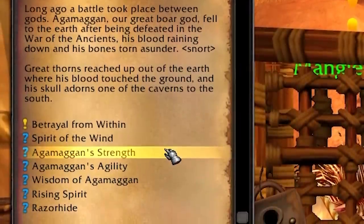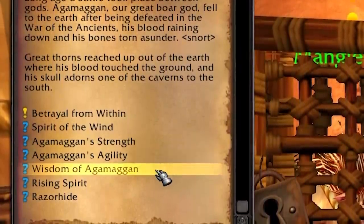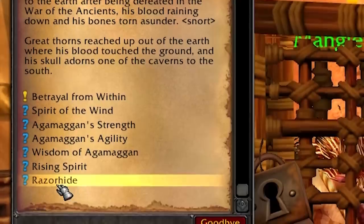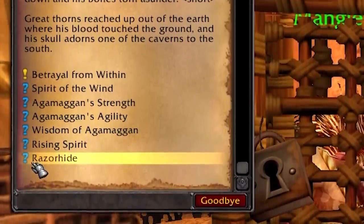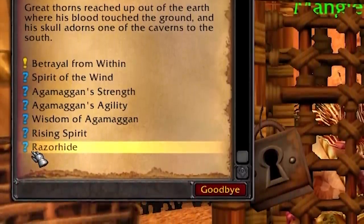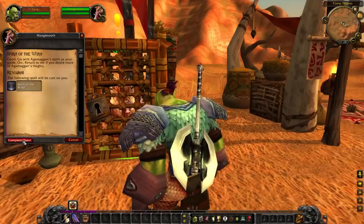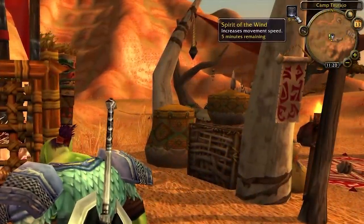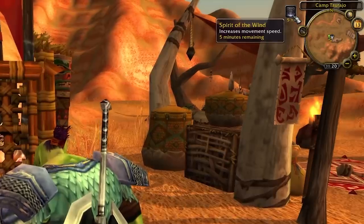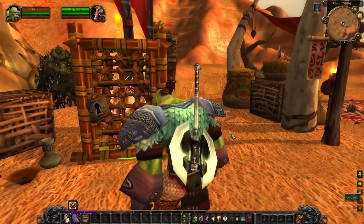Most of these buffs are pretty small — 10 extra Strength, Agility, or Intellect — and they're not half bad for the level you can get them at. But two of these buffs are not just flat stats, they are percentages instead. These are the Spirit of the Wind for 10 Blood Shards, which provides a 30% increased movement speed that is undispellable. However, it does only last for 5 minutes, so uses are very niche, if any at all.